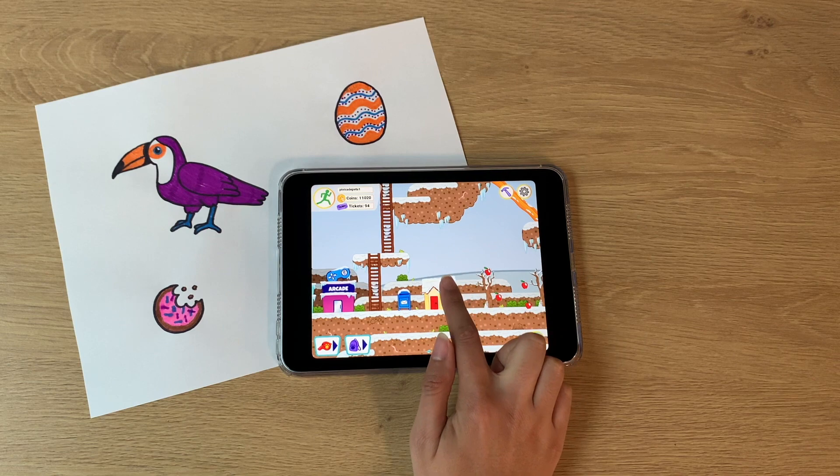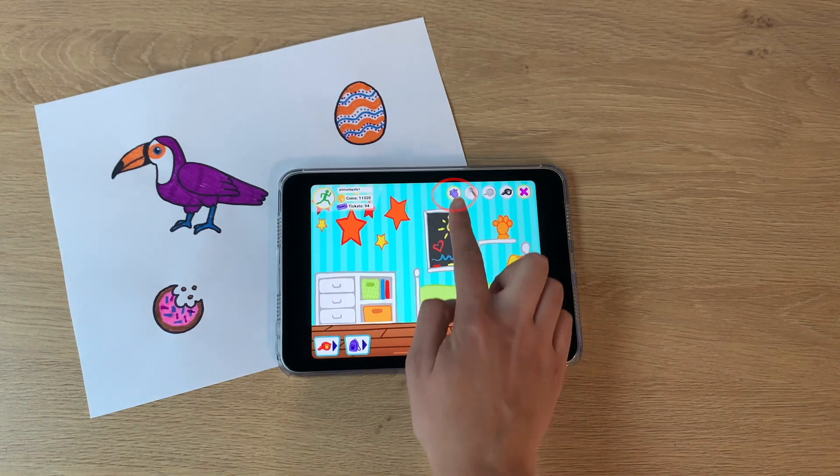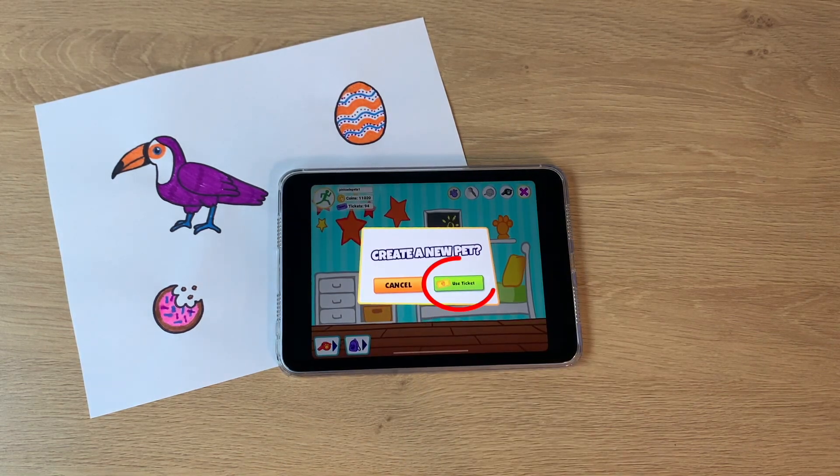First, tap to enter the house that you want your new pet to live in. Then, click the purple paw button — this is the create a pet button.